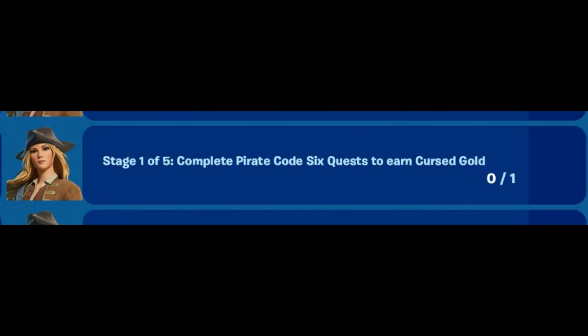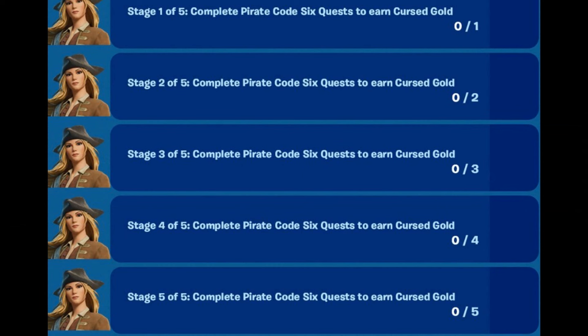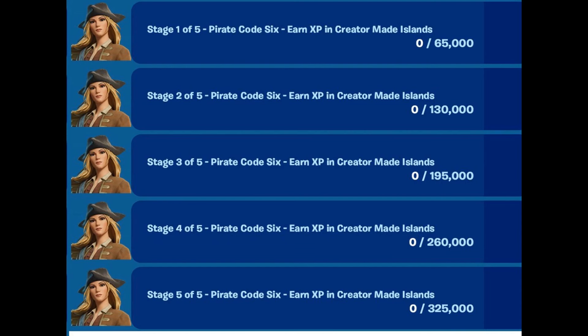Now you're done. It will say stage one — you just have to complete the pirate Code 6 quest to earn cursed gold. Complete all those challenges and you'll unlock all of these map pieces. There are five quests total and that's it. That completes Map Pieces number six, and you also earn XP. I posted a separate video for that so you can earn XP and level up. Make sure to leave a like, subscribe, and turn on notifications.